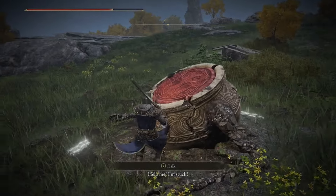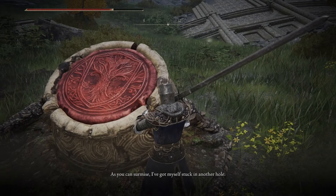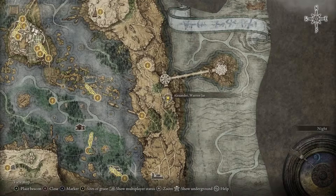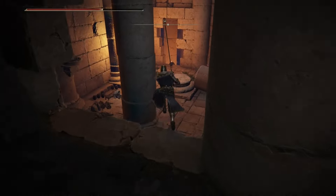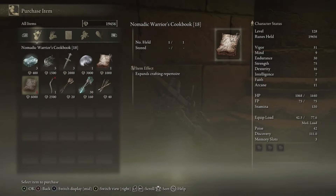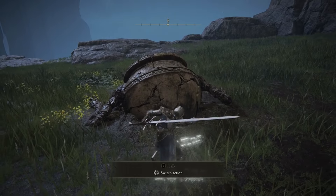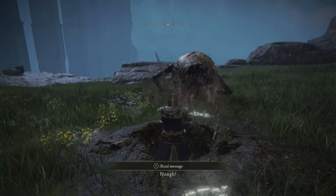Head back to Liurnia of the Lakes and find Alexander again, south of the Carian Study Hall Site of Grace next to Jarburg. You'll need to hit him out of a hole — you'll need some oil pots to do so, available from a merchant in the Siofra River. Come back to Alexander, throw an oil pot on him, smack him a few times with your weapon, and he'll fly out.